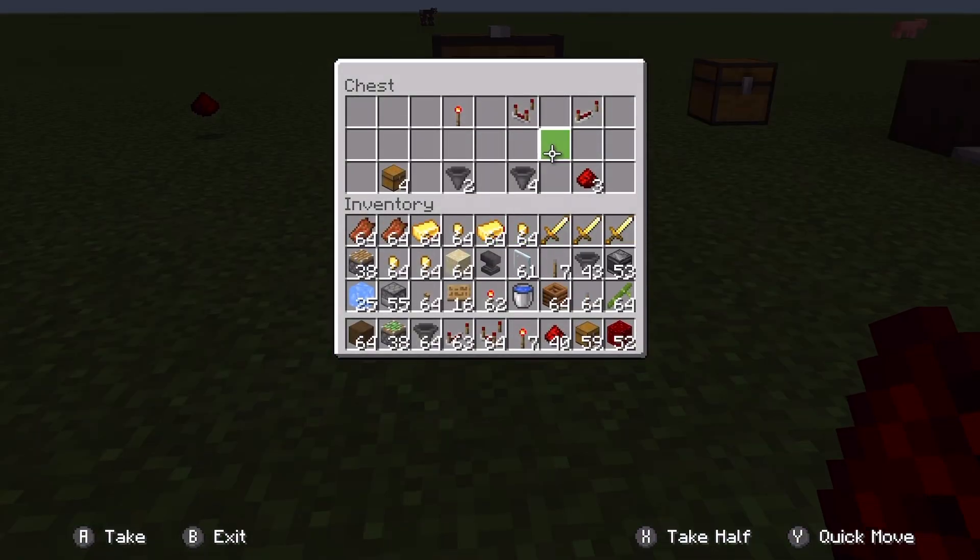This is super simple. As you can see, this is all the materials you're going to need: four hoppers, three pieces of redstone, one repeater, a comparator, a redstone torch, and four chests.